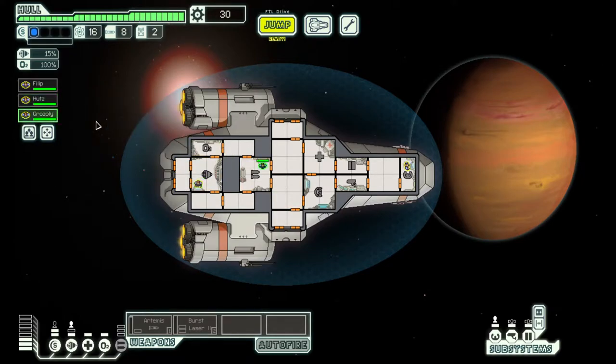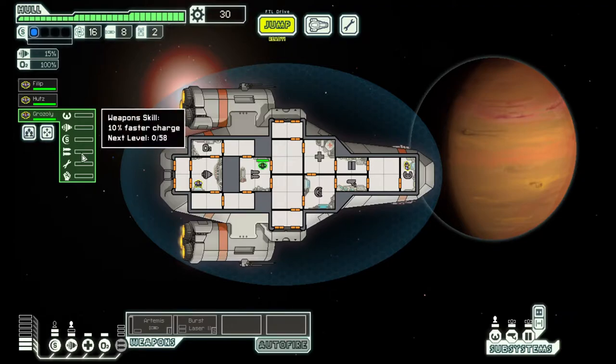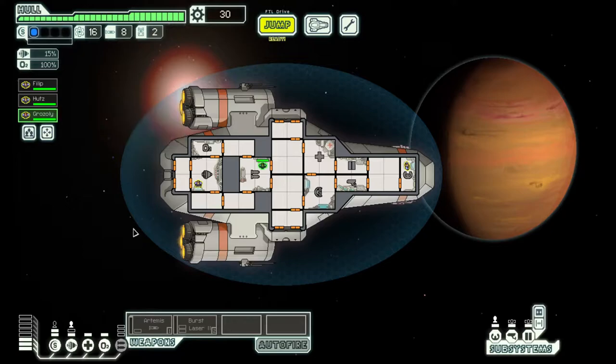Our third crew member is currently in weapons. Weapons provides a 10% faster charge rate — I think it gets up to 20%. This occurs every single time we fire a weapon; it's one experience point per firing, not per shot. If the ship had an artillery, that also adds to it. The reason this is important to train is if your opponent has equal weapons to you, your weapons will actually fire faster, giving you the opportunity to damage their ship before they can hurt you.